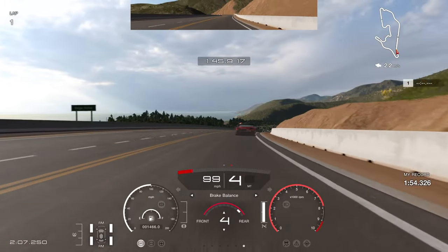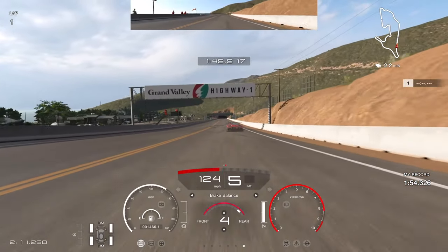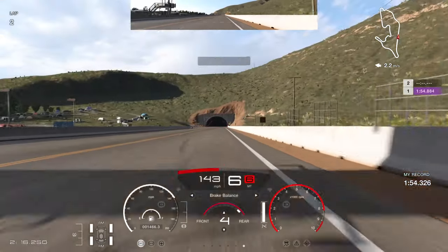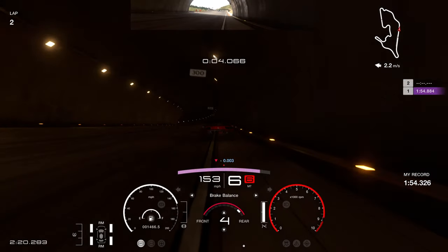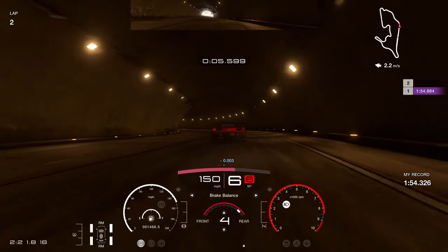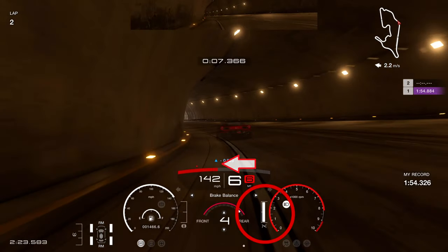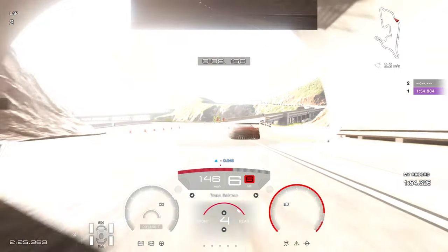Starting off the final corner, give yourself a good exit and power up the main straight. On the reverse layout, keep the car to the right-hand side as you enter the tunnel. Look out for the 100 board above your head as you go through. Give a tiny dab of brakes just before it to help rotate the car.